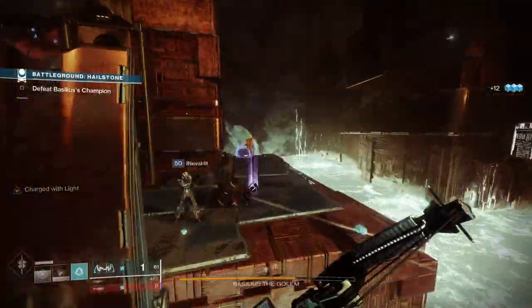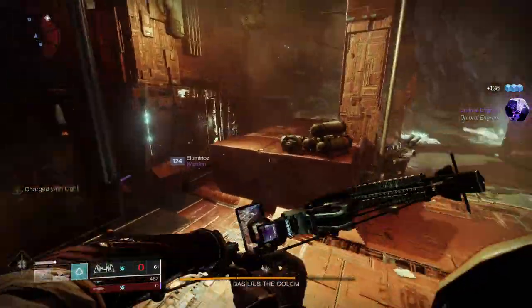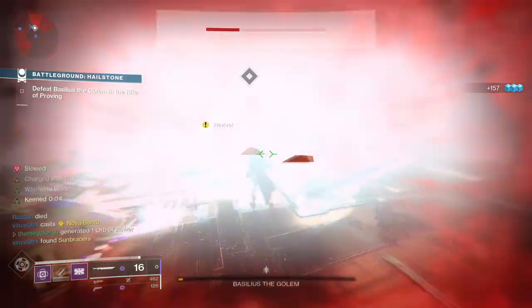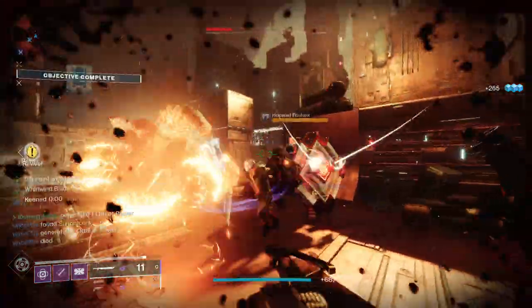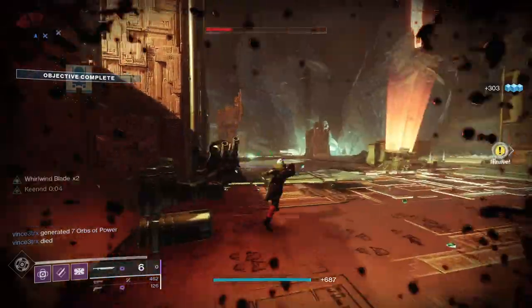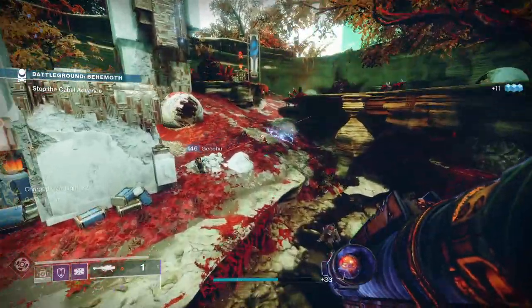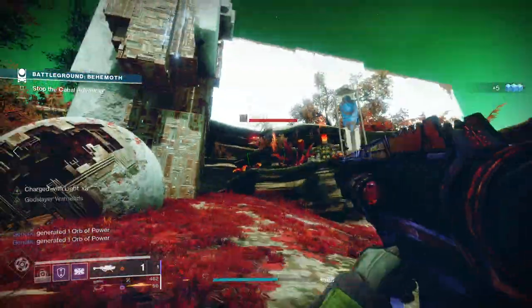The other type of charge with light mod consumes stacks. For example, Lucent Blade gives you more sword damage output while charged with light. Powerful Friends, on the other hand, allows your fireteam to also get charge with light when you do, and you get a plus 20 mobility stat boost. There are various benefits — it's just a matter of picking and choosing the ones you want to use.